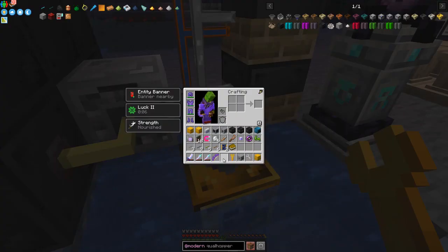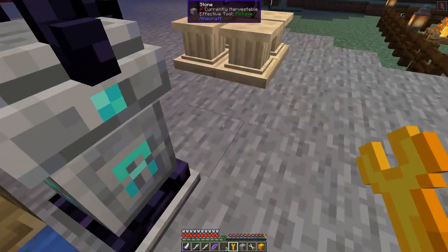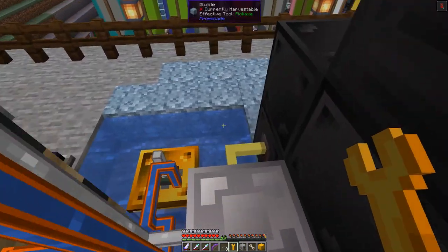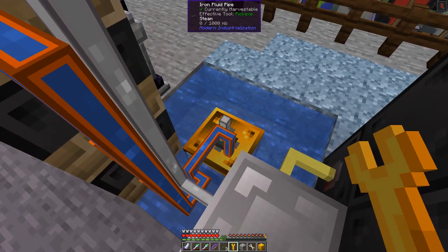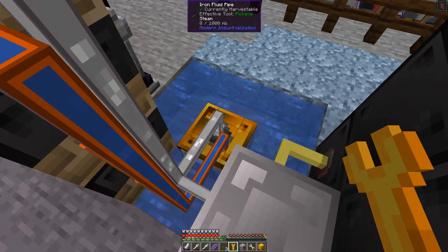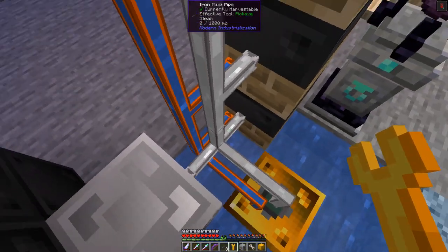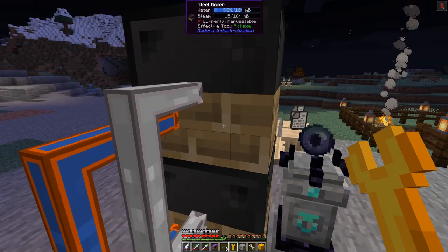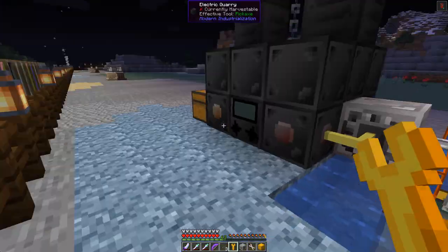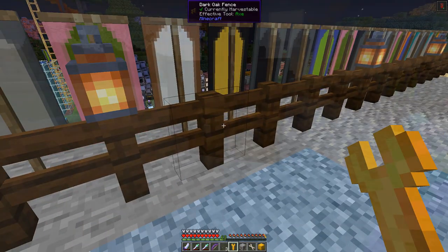I've got no steam coming into here, so we need to put a piece of pipework down here. Let's click this across and the copper pipes will automatically join in. There we go - that looks neater anyway. Now steam is coming into this water pump, which it needs to produce water for the steam boilers. The next thing we'll do is put some stuff into here, see how it performs.